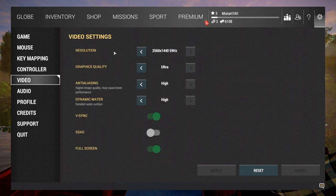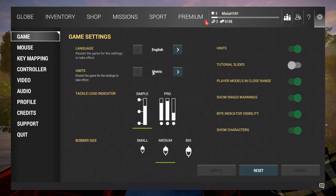I have everything cranked up in settings — full profile. Under audio and game I have it set to metric. It says 'show snags warning' — I've enabled that; I don't know why it was disabled by default. Tutorial slides I'm unsure about since I have hints. Bobber size I have on medium. Tackle load indicator we have simple and pro options.